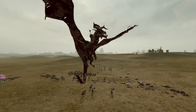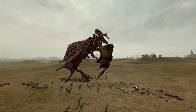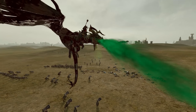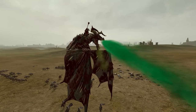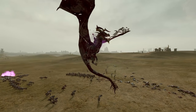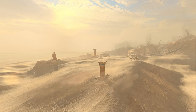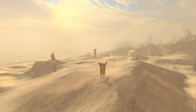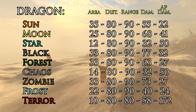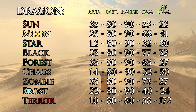On to breath attacks — the fiery death that rains down from above. These are a very powerful tool at your dragon's disposal, but very often I see them wasted mostly by impatience. Taking the time to set up a dragon breath attack properly can sometimes double or maybe triple the damage performance compared to using it badly. Before we take a look at setup, let's look at some numbers to see what the real difference is between the different kinds of breath attack. Here we have most of the dragons in Total War Warhammer 2: Sun, Moon, Star, Black, Forest, Chaos, Zombie, Frost, Terrorgeist.